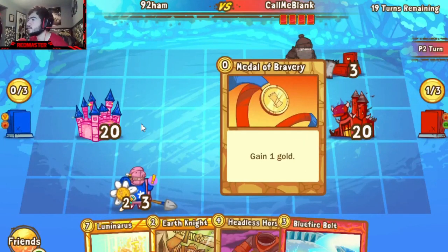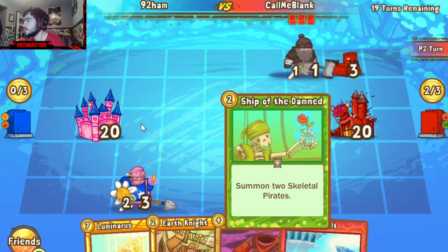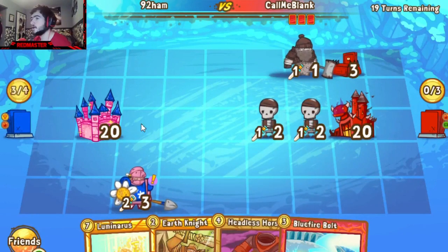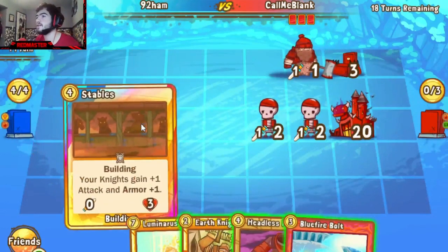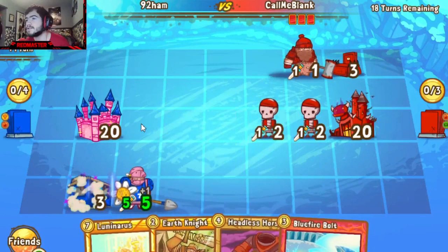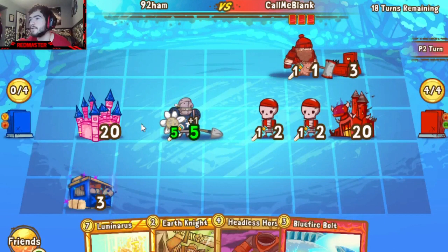Mug and Disable can instantly kind of destroy low-health armor units like that. 92 responds with the Knight of Flowers, prompting Call to retreat and setting up an Altar and Ship of the Damned as well. So we can assume some kind of undead deck will be in the works here for Call. 92, probably more the Knight side — you can see by the stables he just played there.